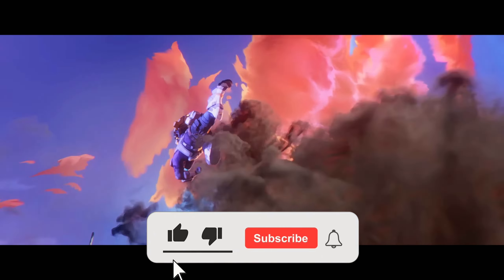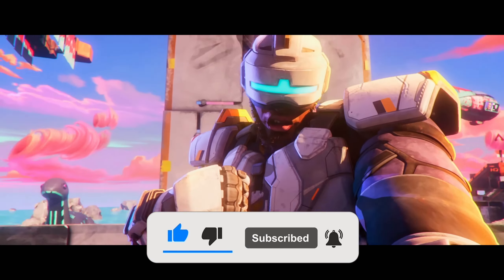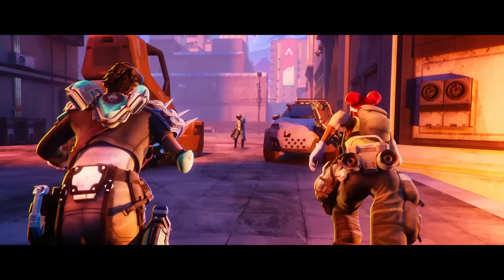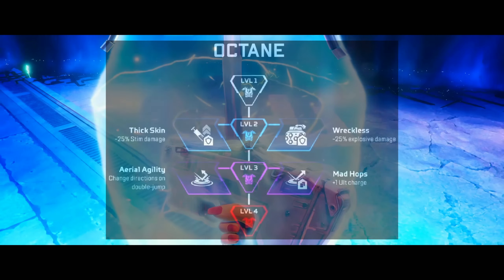With Season 20 of Apex Legends just around the corner and the new perk system being introduced, I wanted to touch base on what this means for Octane as he is my main. For anyone who doesn't know how the perk system works: there are level 2 perks at blue shields and level 3 perks at purple shields. When you level up your shields in game, you can choose either one of two perks per shield group, which presumably carries through to red shields.